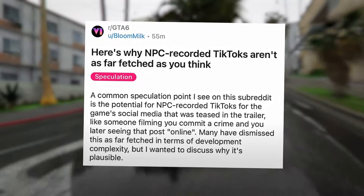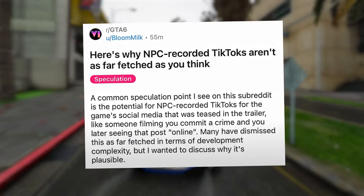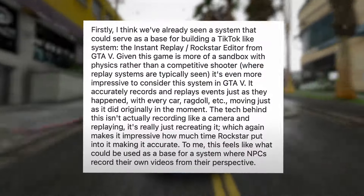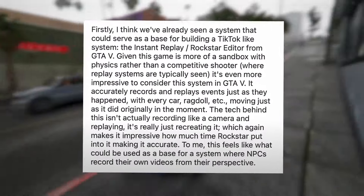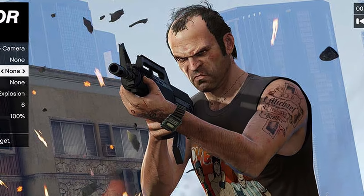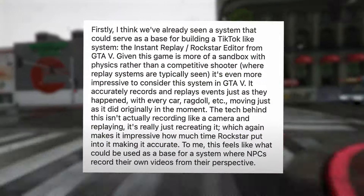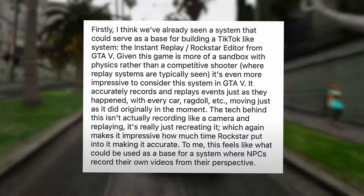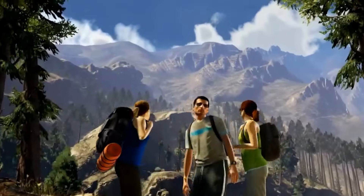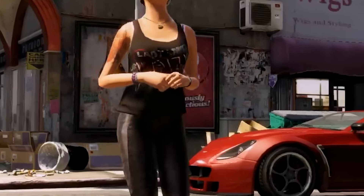Bonus features: Feature 31 covers handling bodies in the game, which adds a creepy level of realism — players can deal with and move bodies, adding a whole different vibe to GTA 6. Feature 32: NPCs in GTA 6 are shaping up to be super interesting. Rockstar is bringing in the immersive vibes we loved in Red Dead Redemption 2, and the improvements they've made could take the game to a whole new level.